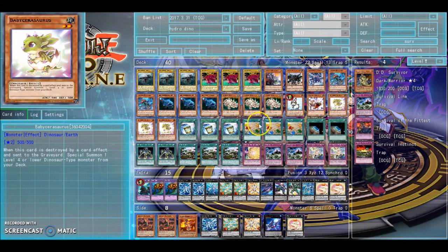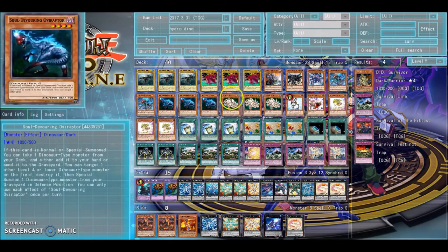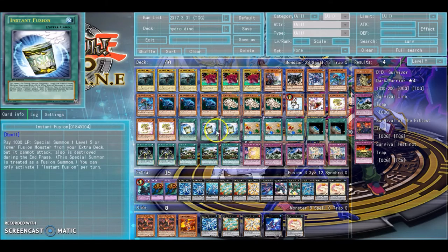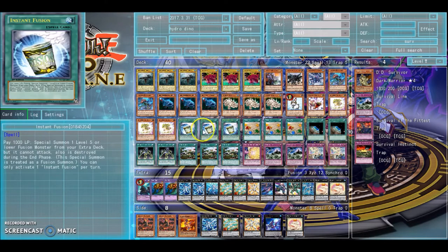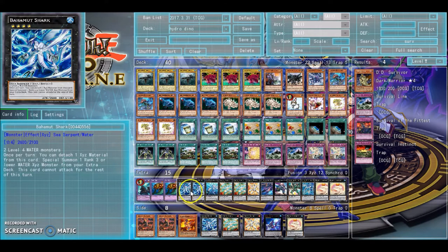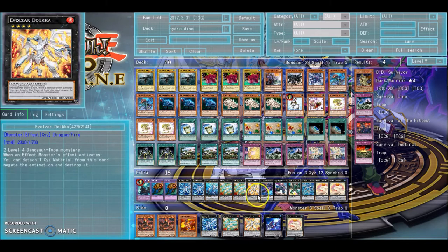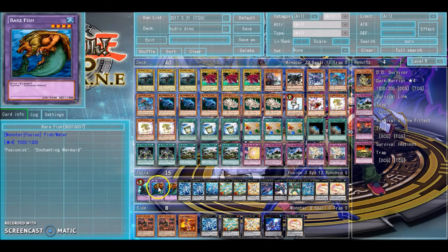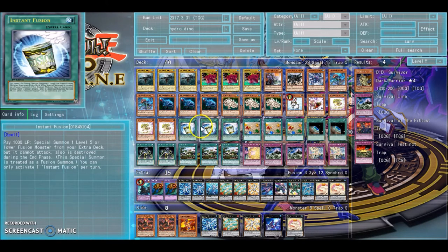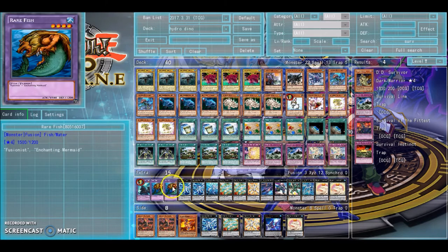Triple Babysaurus is kind of your playmaker of the deck — he just gets pretty much any dinosaur-type monster you want for free. Triple Instant Fusion: as you see here, we're playing Norden and two Rare Fish, because this is a water-based build. I have Bahamut Shark and Hope Woven Shark. The Rare Fishes are just here in case you already used your Norden — you want to see Norden as fast as possible, and Rare Fish is just a backup.